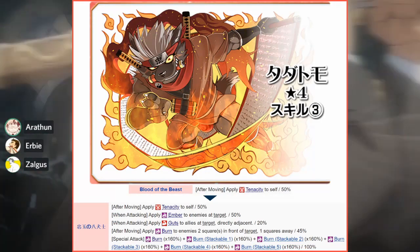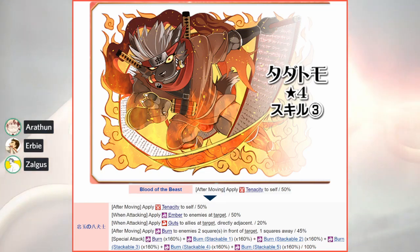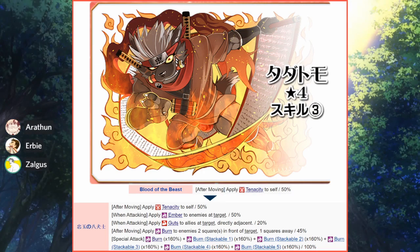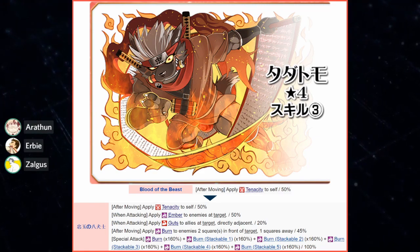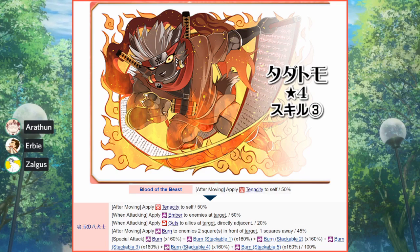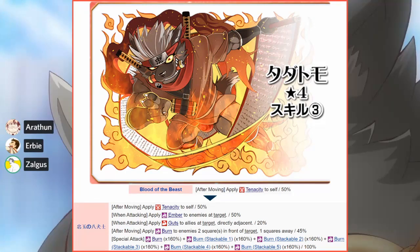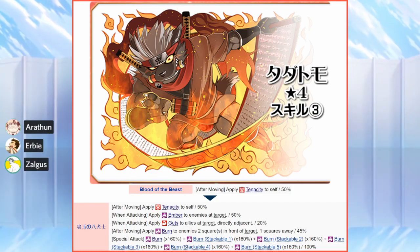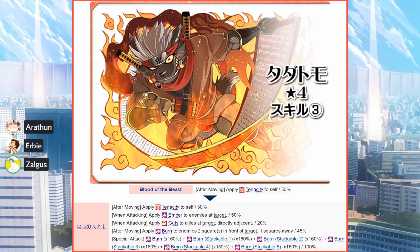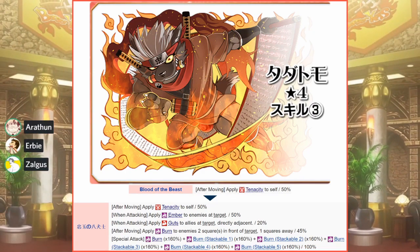Next is Tadatomo's evolution. Originally he was supposed to just hit stuff, spam guts, stay alive, and deal okay damage with Rage Plus. Then he got two skill evolutions on the same ability because it was so bad they needed to fix it twice. Then they improved his Blood of the Beast. Interestingly, Tadatomo vanilla doesn't have Spiritual Dog Warrior, so they gave him something about loyalty instead, which is a bit awkward.